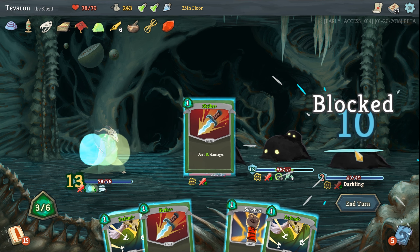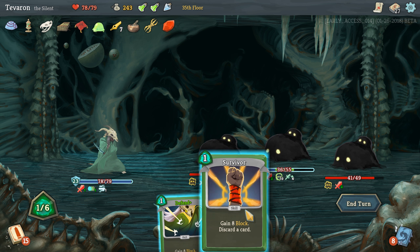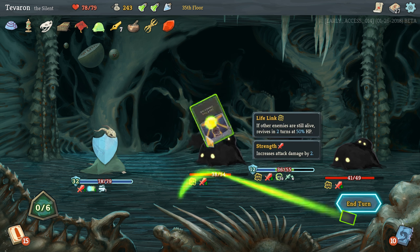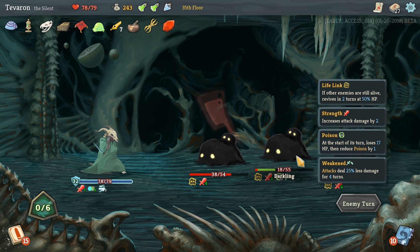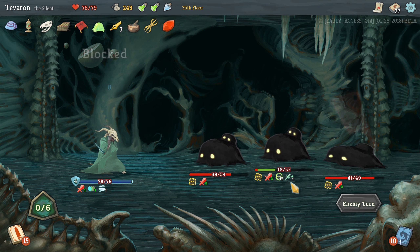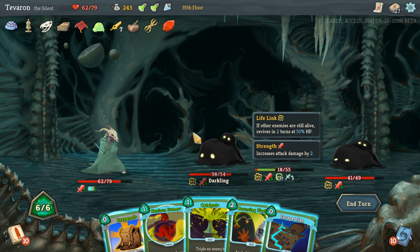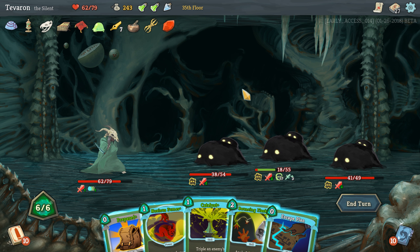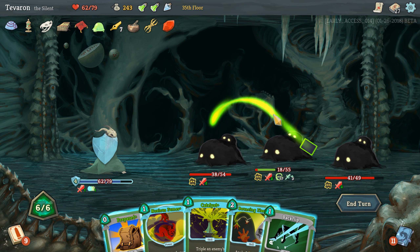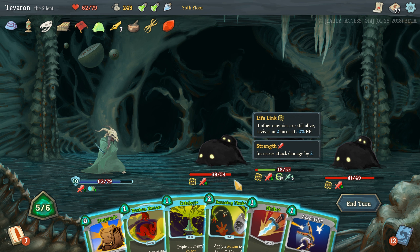We took one damage, so Backflip for sure. We do want to Blur to roll our block over. Let's Strike — we want to try to get their health sort of even. Then we'll Defend; Survivor is basically the same as a Defend plus now. So this one's going to die without us doing a single other thing the turn after next. We took some damage, not the best.